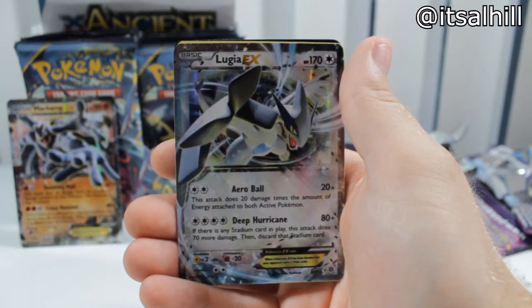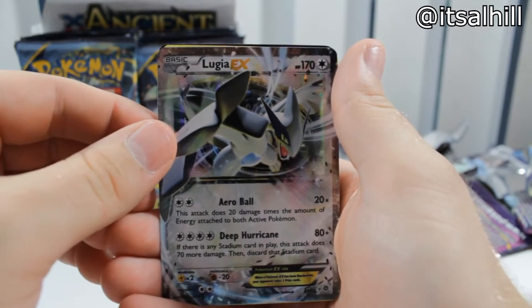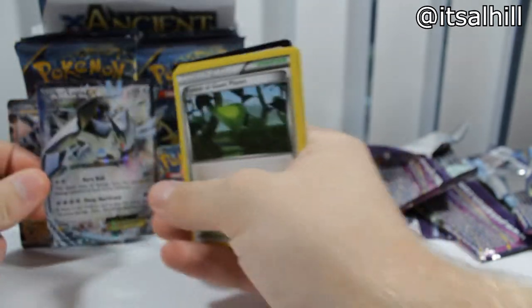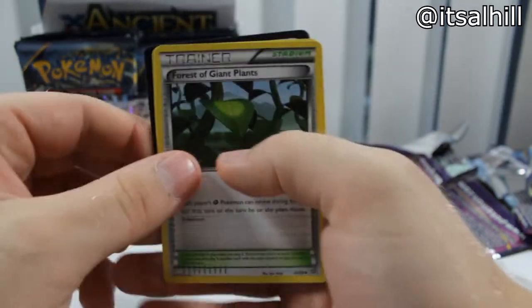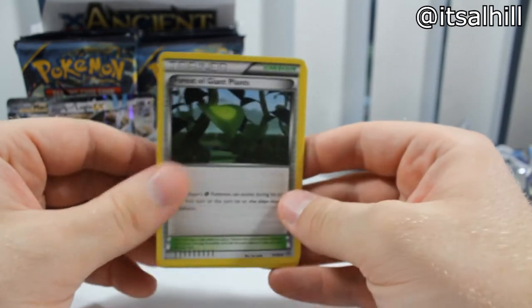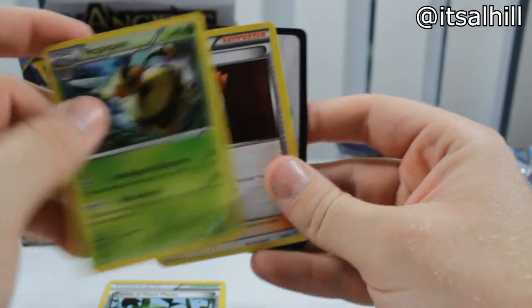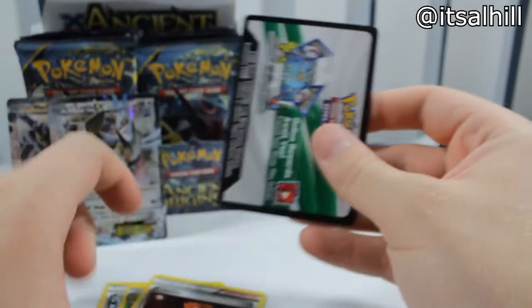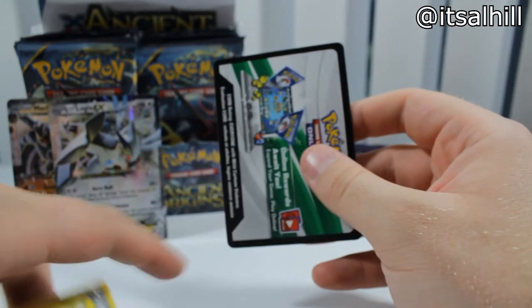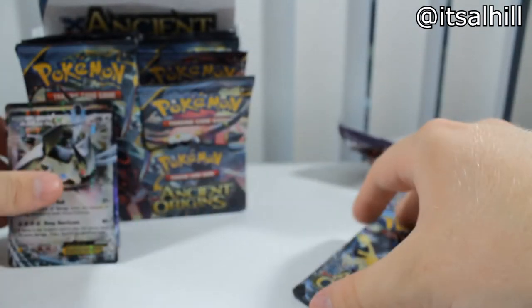I actually did see some pulls of this. I want to get that full art Lugia though — that's pretty sick. Anytime Lugia is in a set, like Plasma Storm I think was the last one that had Lugia as the rare card. Forest of Giant Plants, another Combee Vespiquen, and a code card. Pretty sweet — 2 EXes so far. Maybe we'll get some full arts coming up, and I just completely ruined the condition of that Lugia.